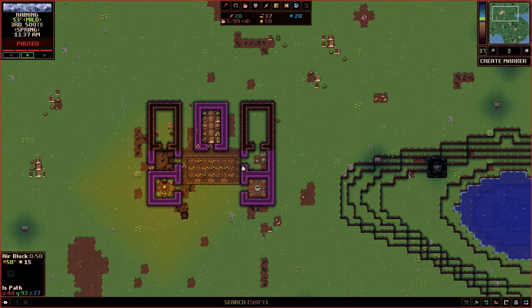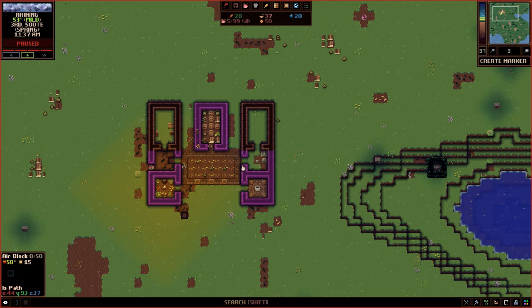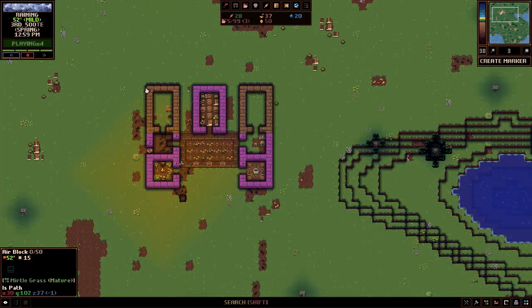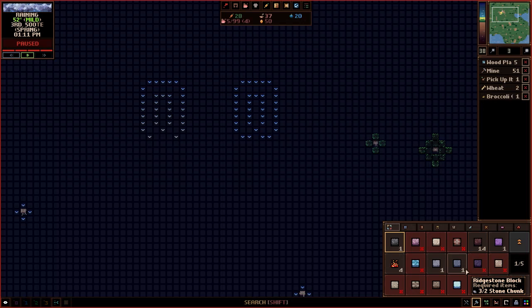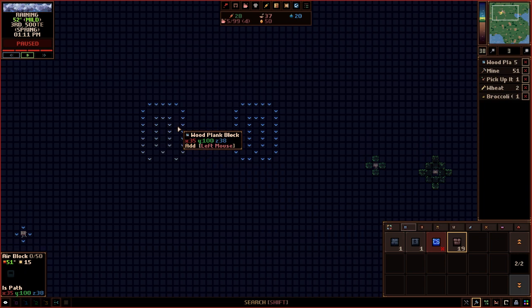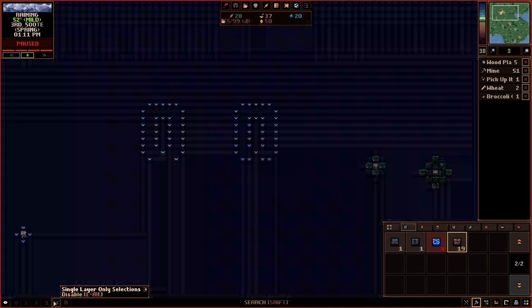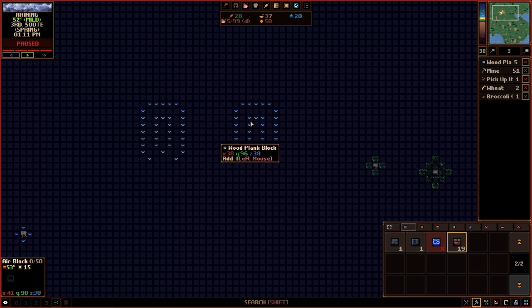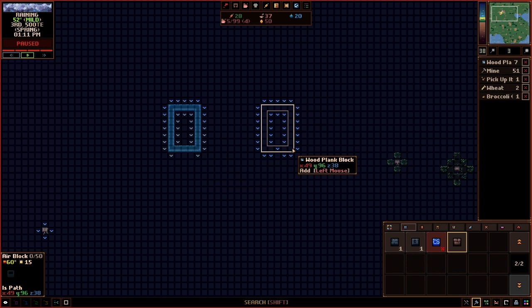A little more time has passed — I'm going to start building my second story of this building. I have the first story built, and if I use my mouse wheel up you'll see the tops of these walls that have been built. In previous versions of the game you had to hold down a button to actually build on the second level, but because we have the option to disable or enable single layer, we can just hit Left Alt to see only this layer, or just leave single layer selection on, and now I can create these rooms here at this level.